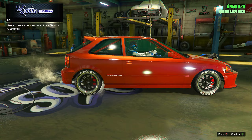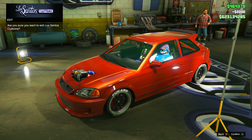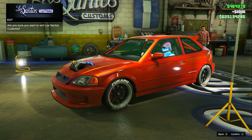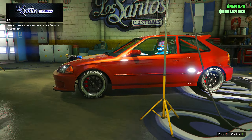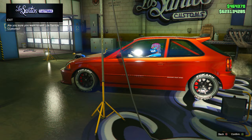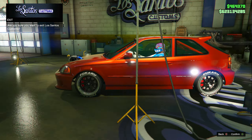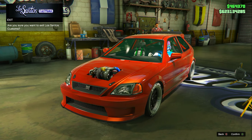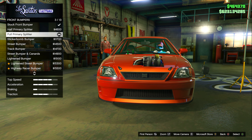Here is how the Dinka Blista Conjo looks after fully customizing it, trying my best to replicate the TikTok. I think I did a pretty good job — it literally almost looks exactly the same. When I was customizing it, it wasn't looking that great, but now looking at it, it's a pretty clean vehicle — one I'd actually drive around GTA 5.